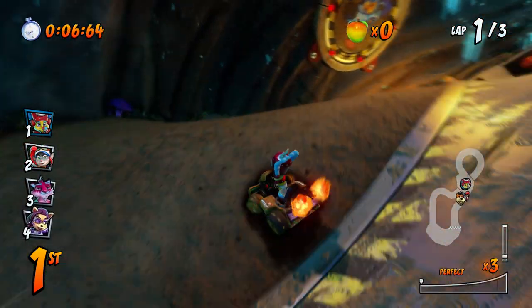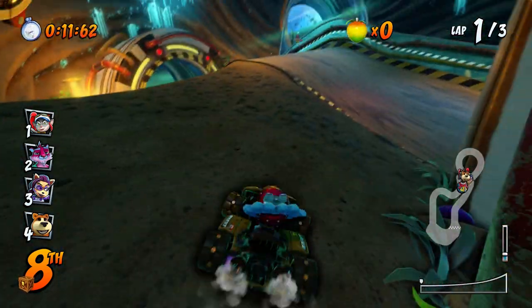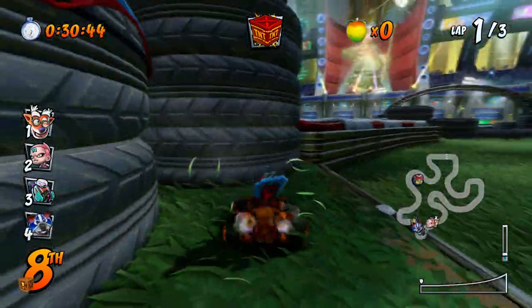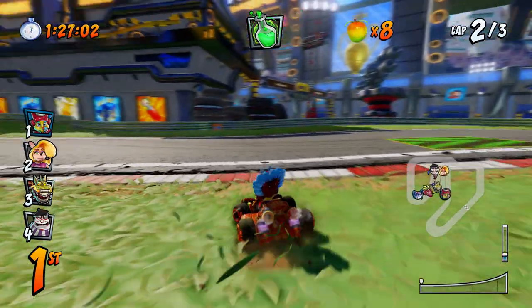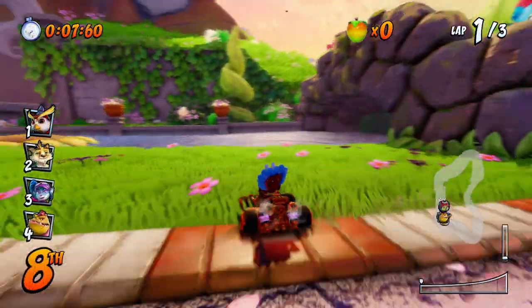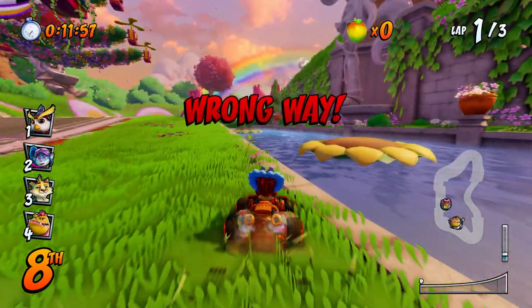For Ruse Tubes, you can find it once you exit the tube for the first time — it'll be off to the left. In Slide Coliseum, you'll see the box right behind the first set of tires that you can interact with. In Turbo Track, you can see the box off to the left side in the shadows when you pass the three U-turns. When you're on Coco Park, cut to the left to where the water is when you first start the race and you can see it barely off the edge.